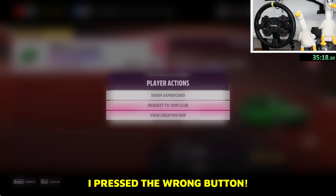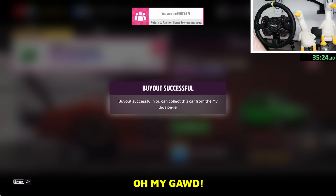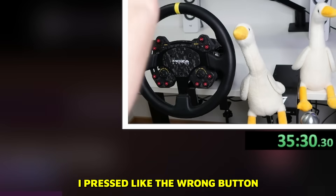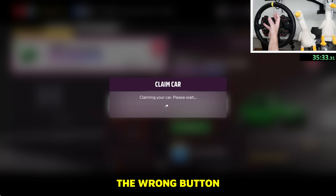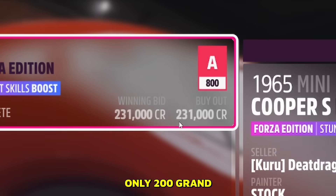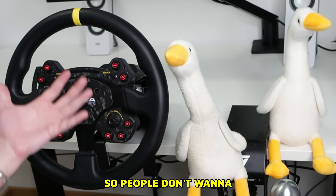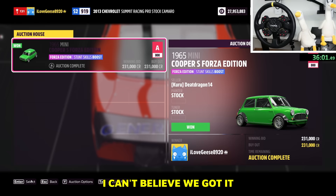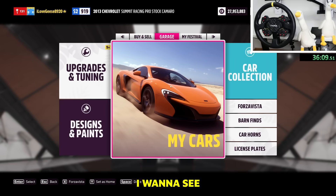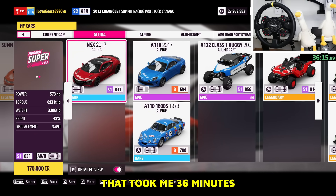No — I pressed the wrong button! Oh my god — I actually got it! I literally pressed the wrong button and I still got it! Only 200 grand — that's why it's hard to get, because you can't list it for much money so people don't want to sell it. I can't believe we got it — I believe another creator tried to snipe this car and it took him many hours. That took me 36 minutes.